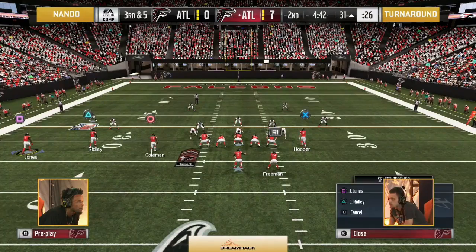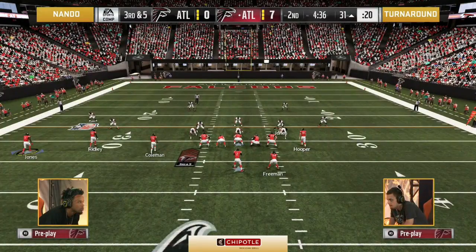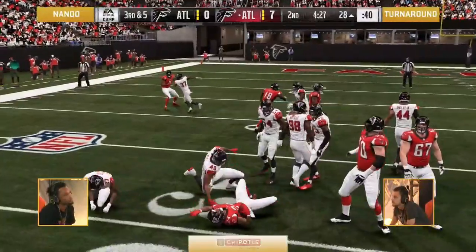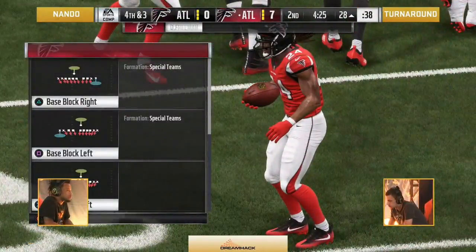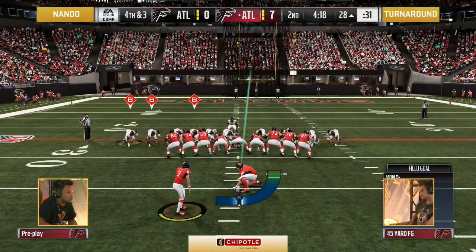Trips tight end with Coleman in the slot, Hooper standing on the right side of that formation, Freeman on the right hip of Matt Ryan. The reason a lot of people don't like this style of formation is he runs the ball. When you max protect out of it, since the tight end's out wide, split a little bit — you're not going to be able to block him. So if people start sending heat, you're not really able to block six unless you motion that tight end in.